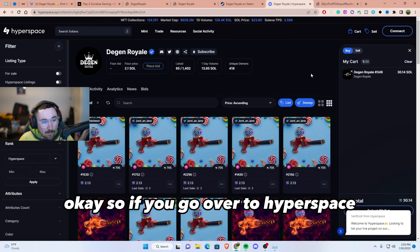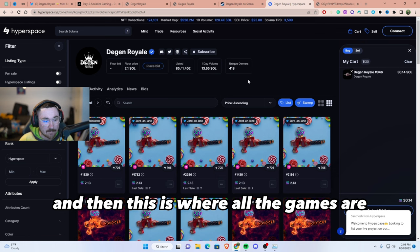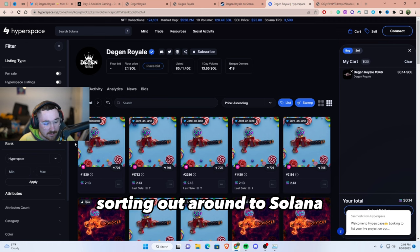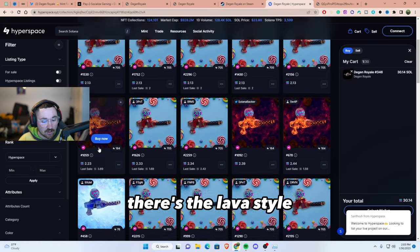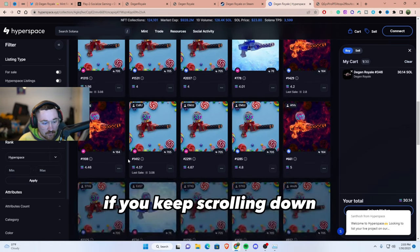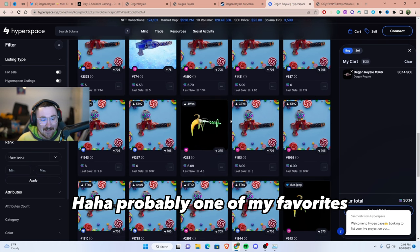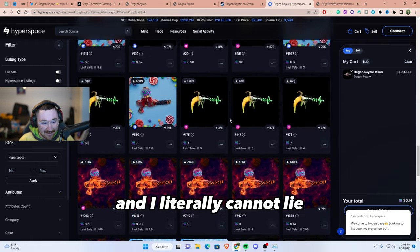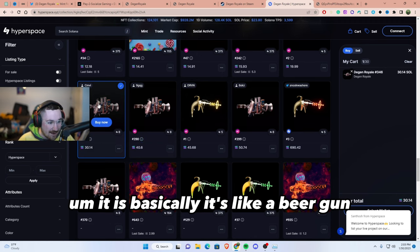If you go over to Hyperspace, you're able to type in Degen Royale and this is where all the guns are. We have the candy cane gun starting at around 2 Solana, and they go up from there depending on the style — there's the lava style, the ice style. Scrolling down you'll see different variations. We have the banana gun, probably one of my favorites, but there's actually one more that is my absolute favorite.